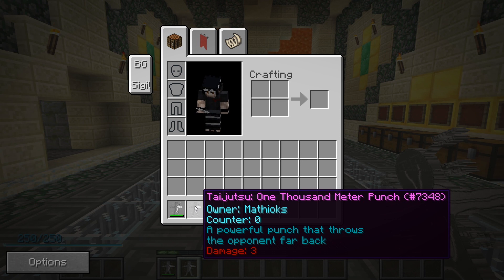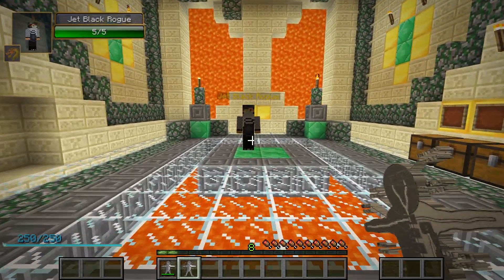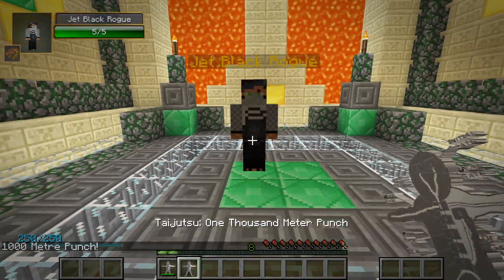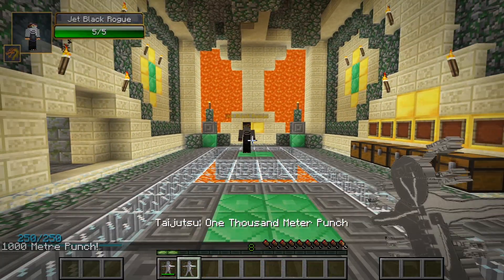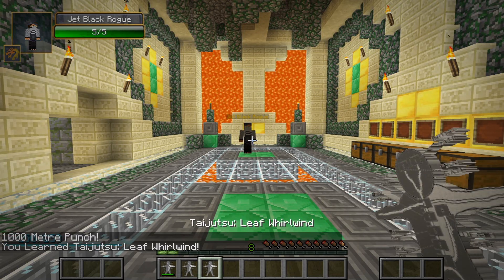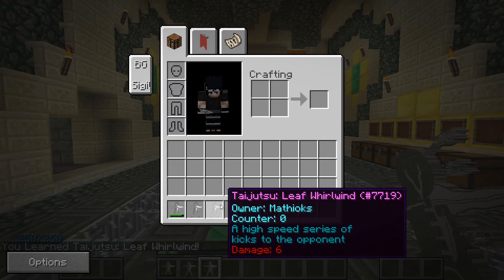The first taijutsu is 1000 Meter Punch. Left click your opponent to inflict damage and punch them back. The second taijutsu is Leaf Whirlwind — a high speed series of kicks damaging any opponent within a 2 block radius.